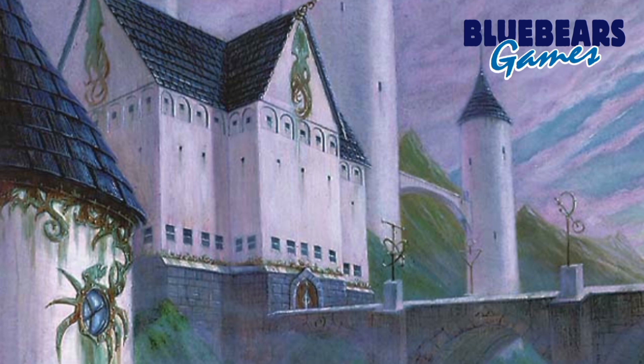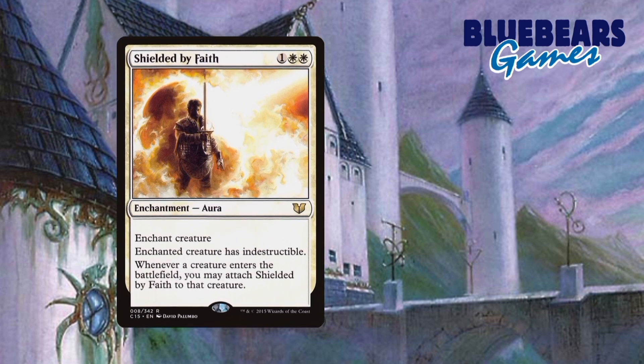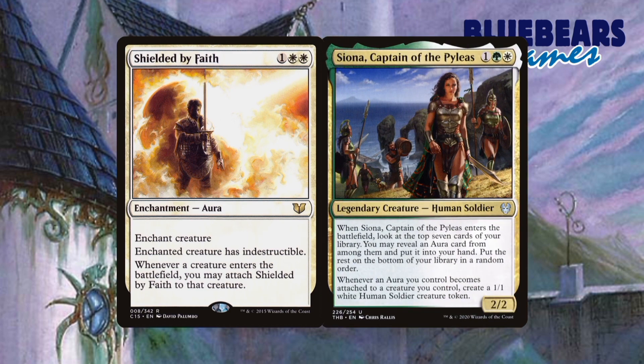And finally, the last thing I'll go over for this guide is a combo that you can put into this build. Simply adding a Shielded by Faith will give you access to an infinite combo when you combine it with a card that was already included in the box, Siona, Captain of the Pyleas. Here's how this combo works: Siona must be in play already, and Shielded by Faith must be in your hand. Cast Shielded by Faith, targeting Siona. Siona will trigger, creating a 1/1 human soldier creature token. Shielded by Faith will trigger, causing you to attach it to the new token. Simply repeat from that second step, and this will result in infinite creature tokens and infinite enter the battlefield triggers. This combo alone will not win you the game on the spot, unless you can give the tokens haste or have some other way to deal damage with the tokens that doesn't involve combat, but it will give you quite a great advantage.